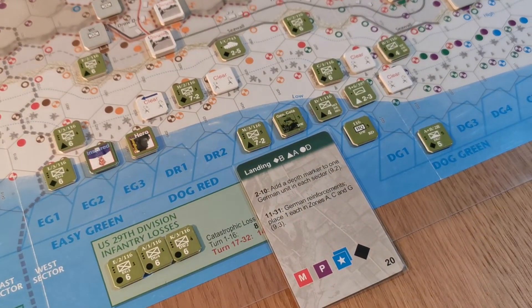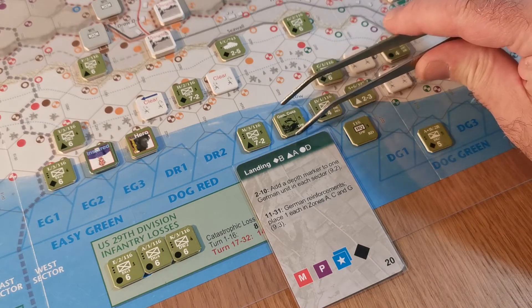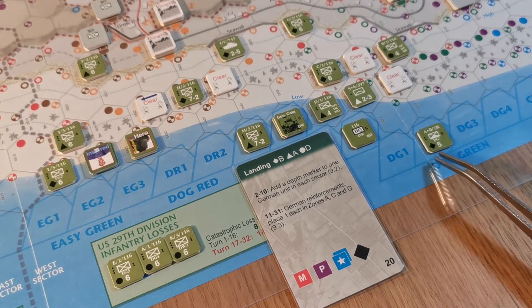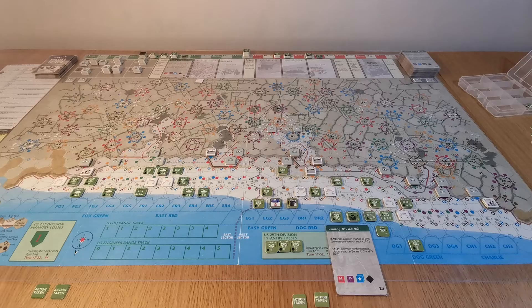We've got a diamond result - B. So we've got the ranger landing. That's a ranger unit, coming down with a diamond result of B.